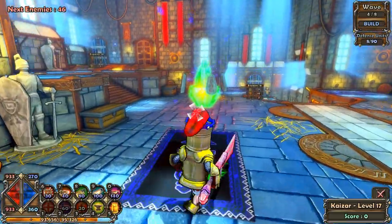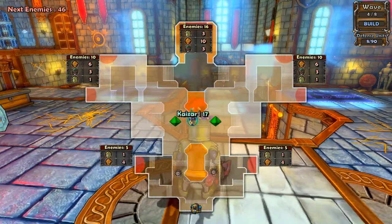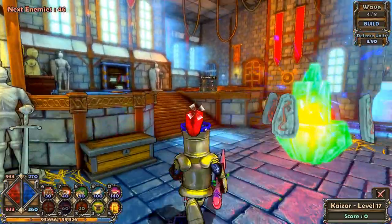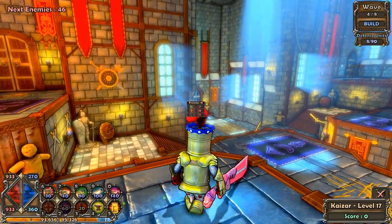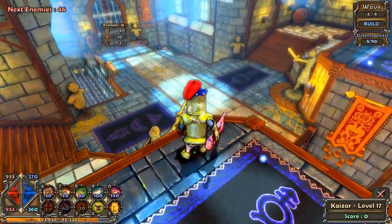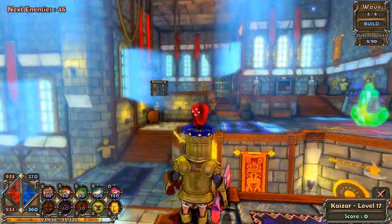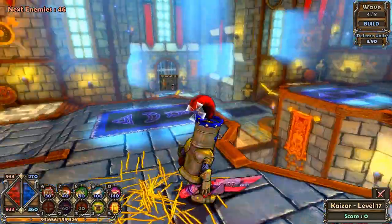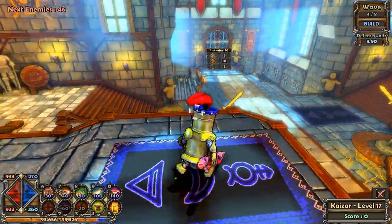Keeping the same setup on each side will make sure that both sides handle the same enemies. The map is split — it's a mirror map, so it will be the same on both sides. On this side, guys will come through the middle door and split up here, going up the staircases towards the crystal.